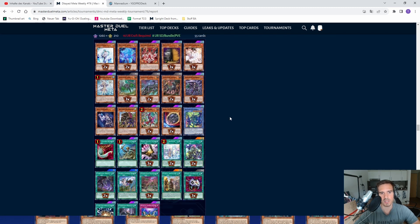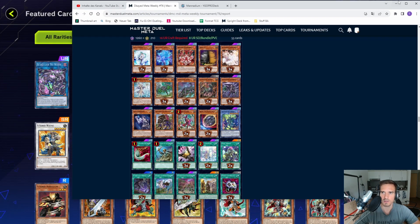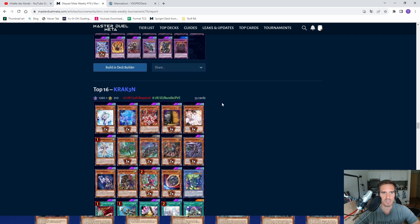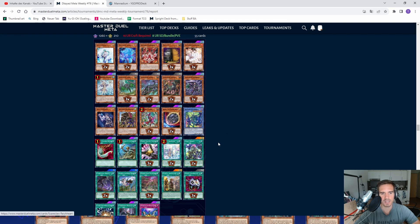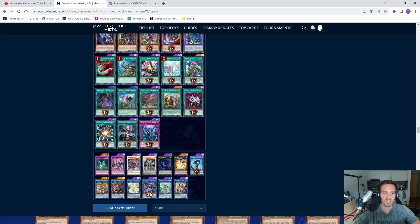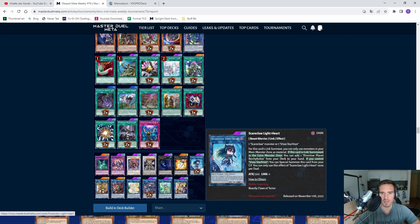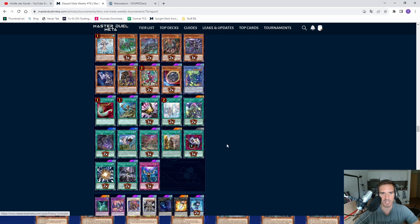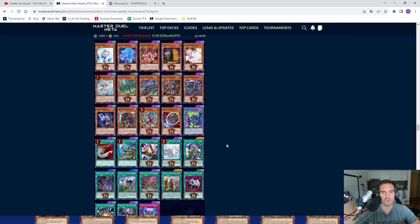You can play something like a Kashtira-Scareclaw mix. The person that made top 16 in Decades Cup has three Reichards, a Visas Star Frost, the Griffin package, the Adventurer package, two of the Trihards — the boss monster of Scareclaw — and then two Lighthearts, the Link 1 that searches your planet, which is in the deck three times.